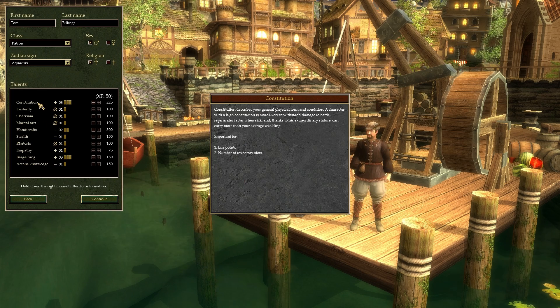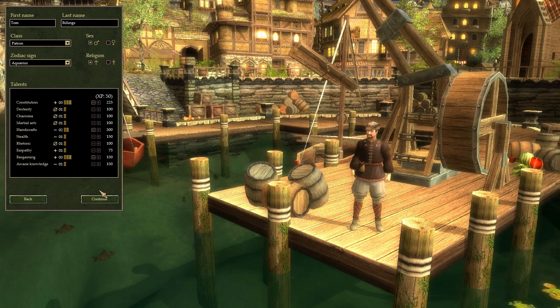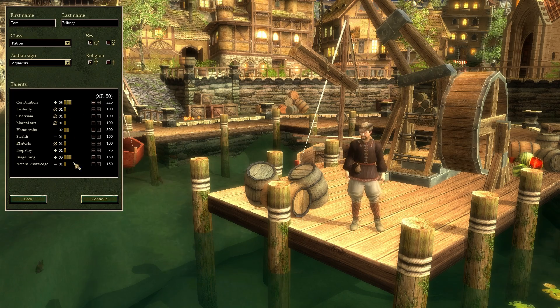Constitution is one of the most important attributes because this is based on medieval times where everybody lived to about 40 or 50 years old. With a higher constitution you can live longer, and that's very important especially for your main first character — he's the one you invest everything into. Other family members, not so much. You pick and choose who to play later, but your main guy is the priority. This is how I broke up my points — you can remove some to get points back, but this is the style I like.